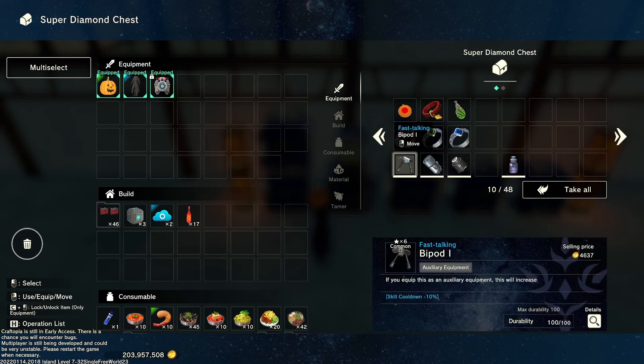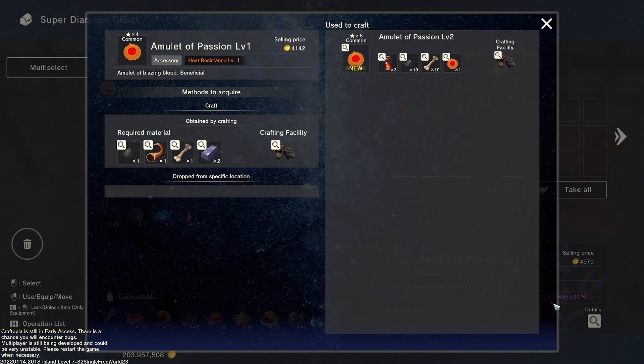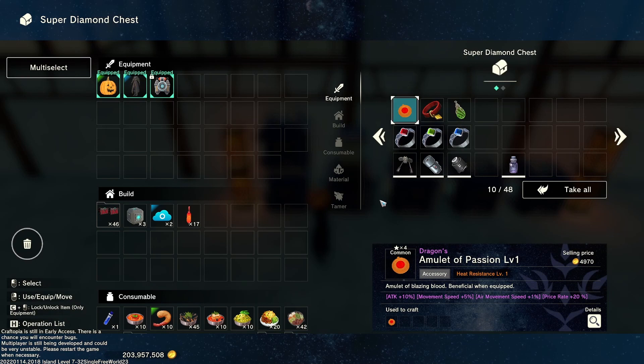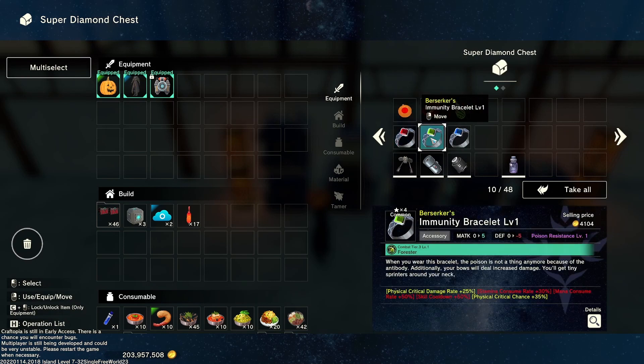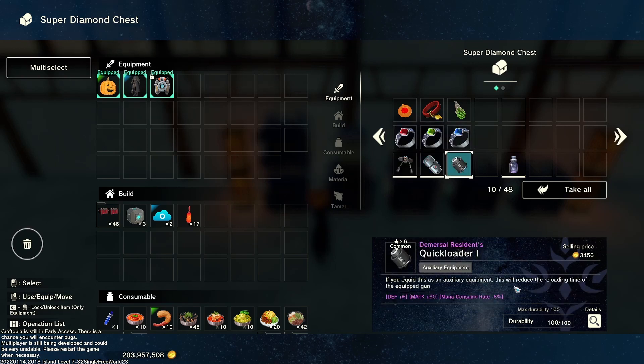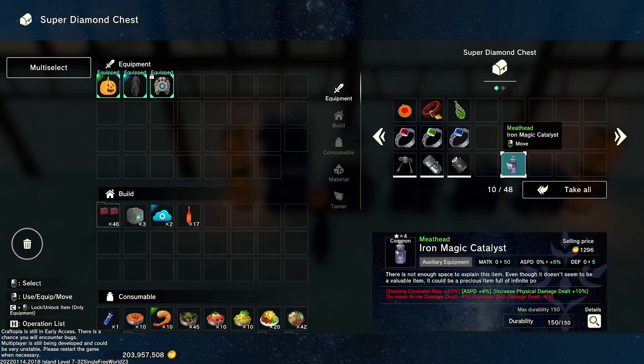This is all of the accessories and auxiliary equipment we got. This is probably the best thing we picked up — the dragon's amulet of passion one — because not only do you get a great enchant with it, but you can also build this into the level two amulet and carry that dragon's enchant over, then add in other enchantments as well. We got one of every immunity bracelet — this one actually came with berserker, which is a pretty hefty trade-off for a lot of critical presence. And then we got some auxiliary equipment for guns as well. Anything with fast talking is excellent in my opinion. And then we got a magic catalyst.